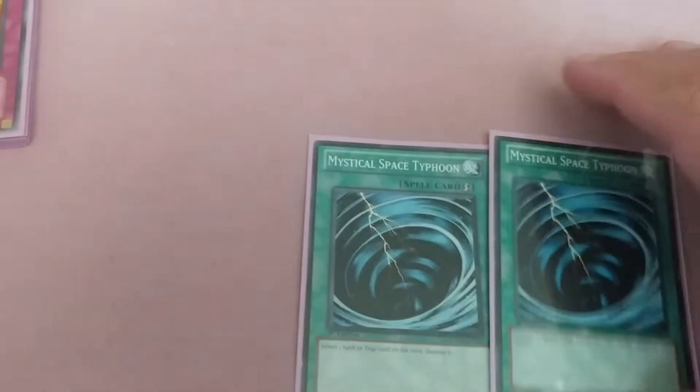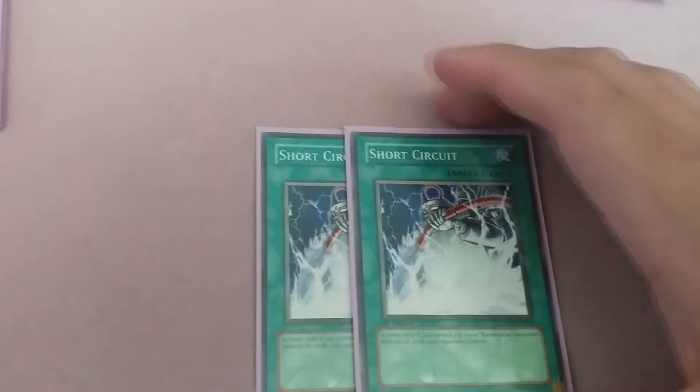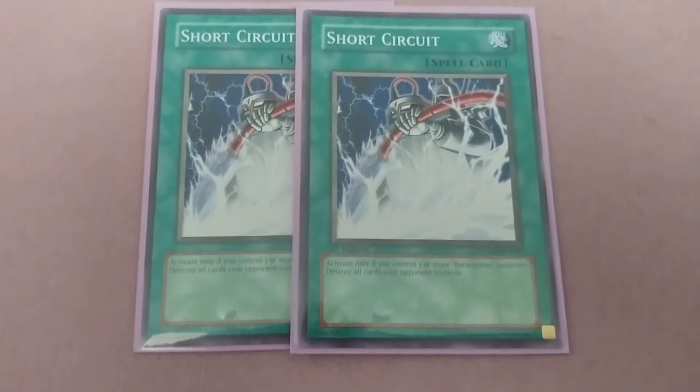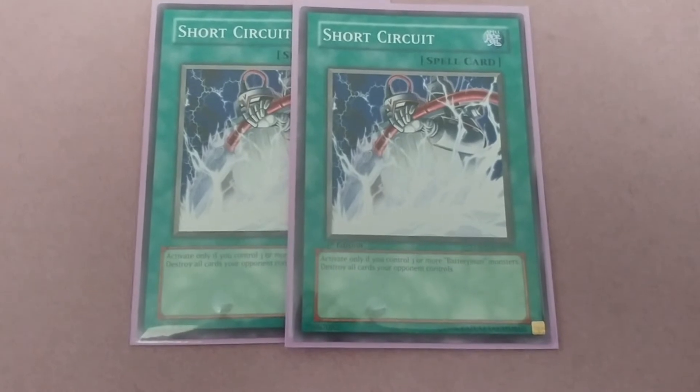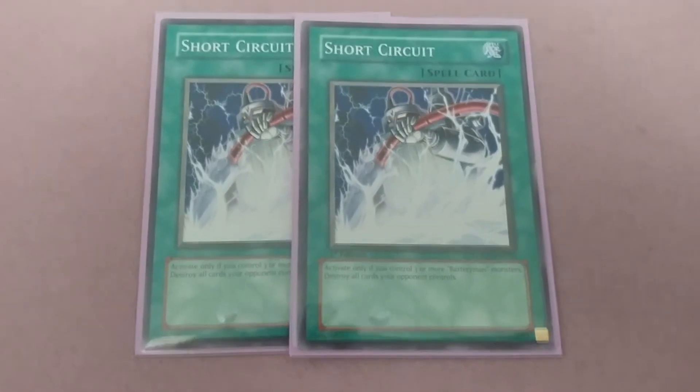Two MST, one Dark Hole, one Raigeki. Now here's one that nobody plays anymore but it's great for Battery Man — Short Circuit. If you control three or more Battery Man monsters, destroy all cards your opponent controls. Essentially throw some electricity and wipe everything on the field.